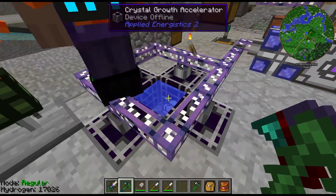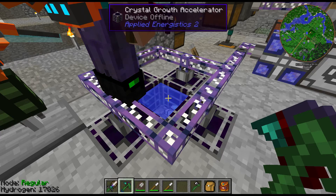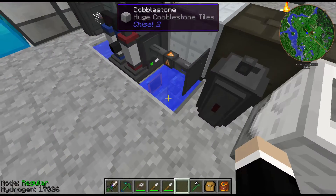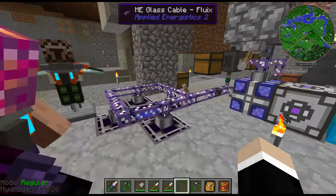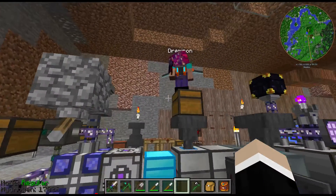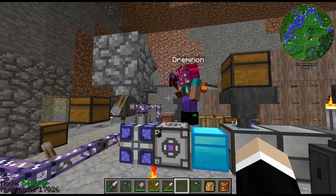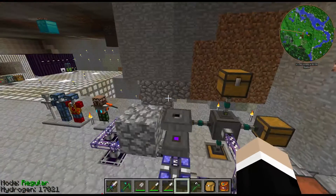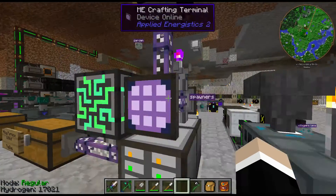Any pool of water works for this — this one just happens to be set up nicely. It'll automatically turn the ingredients into Fluix Crystals. For each set you throw in, you'll get two Fluix Crystals. With those Fluix Crystals, you can build a Charger, and then put regular Certus Quartz into the Charger when it has power to produce Charged Certus Quartz. The Charger has no interface — you just put the crystal in and it charges.